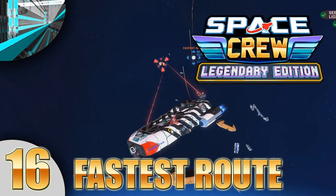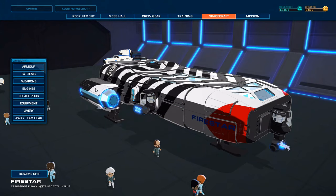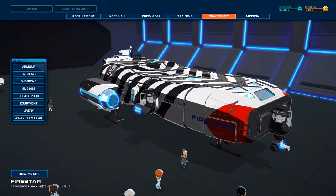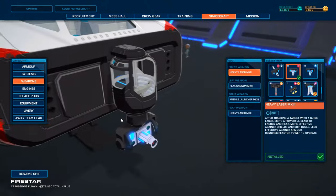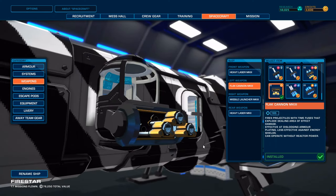Welcome back everyone to Let's Play Space Crew: Legendary Edition. We've just done a critical mission and we've just updated our Black Cannon to a Mark III. Look at that thing — it's got three barrels of death and doom and destruction and annihilation, and I love it.